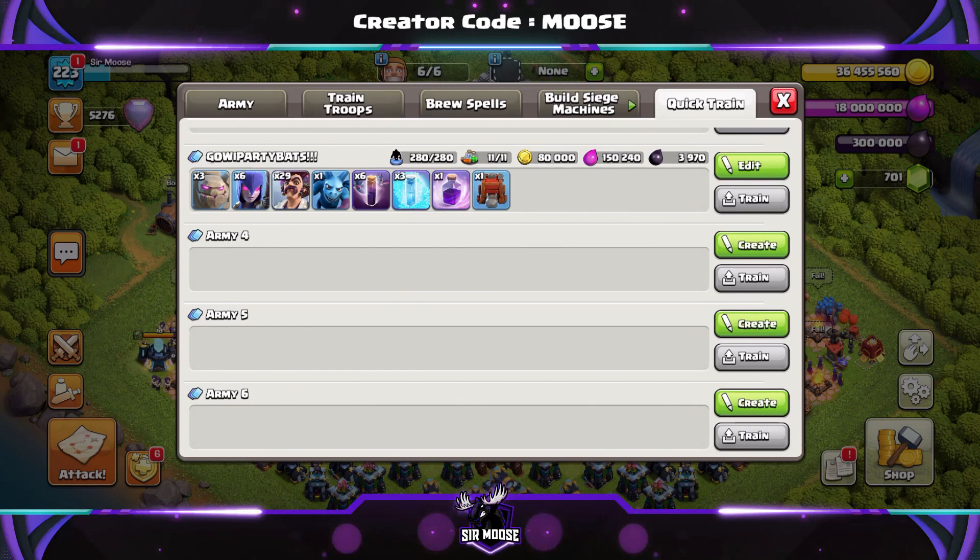Your army consists of three golems, six witches, 29 party wizards, and one minion — that's Mike the Minion. If he's on the battlefield, you're in with a real chance of getting three stars. Your spells are six bat spells, three freeze spells, and one rage spell. Donated clan castle troops: two yetis, a valk, and a barbarian named Bob. Clan castle spell: a rage spell. You'll normally use a wall wrecker.